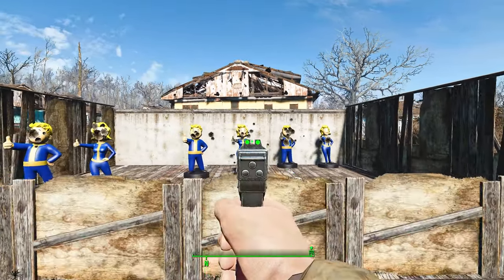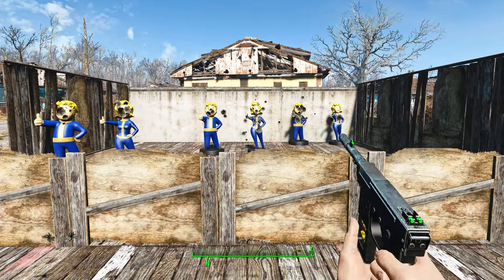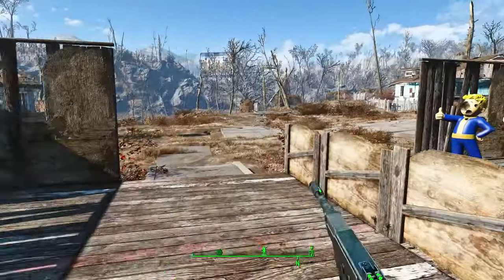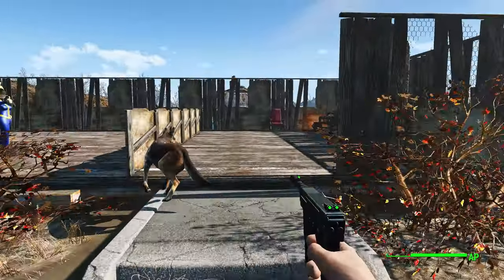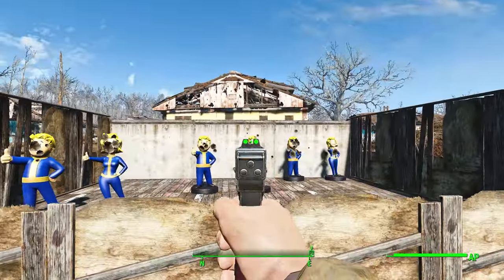The reload animation is simple but very cool — it doesn't need anything else besides just plopping the magazine out and back into the gun. Short and sweet, just how I like it. Here's the animation of running with it, walking with it, and then lowering it. That's cool, I like it.